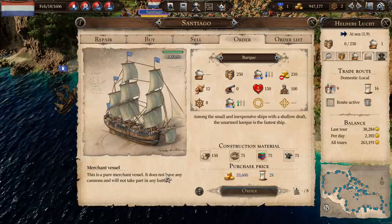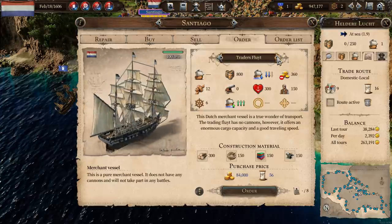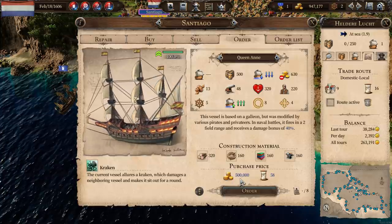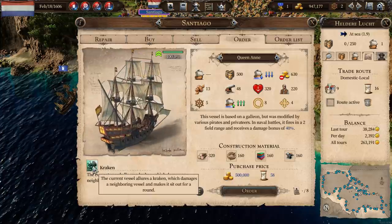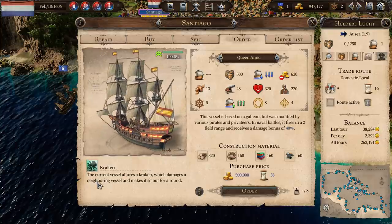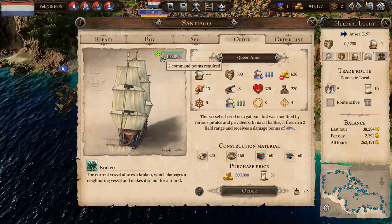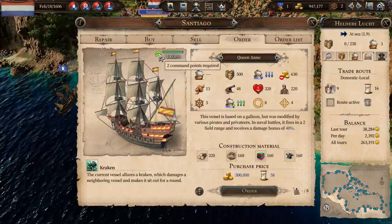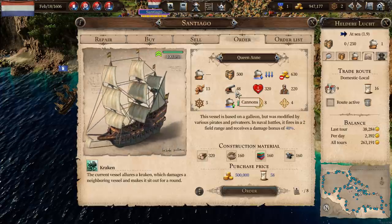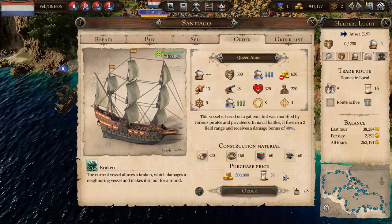This makes things interesting - there is a ship we can build here that we can't build in Port Royal. You can only build it in your hometown. We can build the Trader's Flout and we can build the Queen Anne. Costs half a million to build. It has a tactic called the Kraken - the current vessel allures a Kraken which damages a neighbouring vessel and makes it sit out for a round. A blooming awesome attack. But this thing takes two command points.